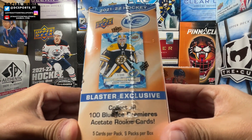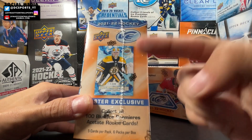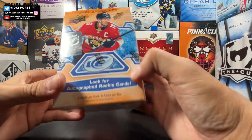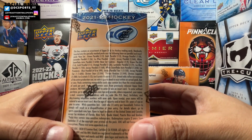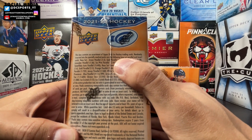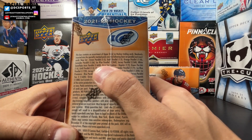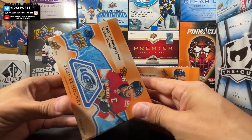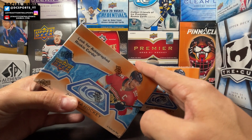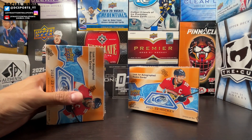What is special about Upper Deck Ice in retail? There is the blaster exclusive Blue Ice Premieres out of 599 — you can't get those anywhere else. You can also get green parallels, and the new blaster exclusive color is gold parallels. You can still get orange, lavender, blue ice, jerseys, white snowflake autos. The auto odds are a lot lower in UD Ice retail than most retail products.